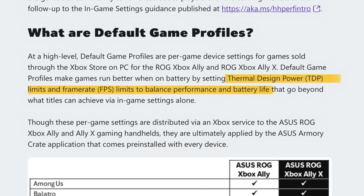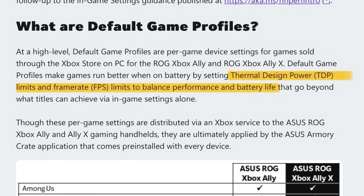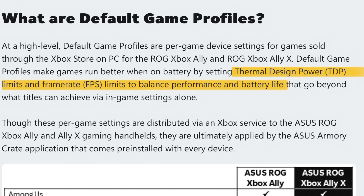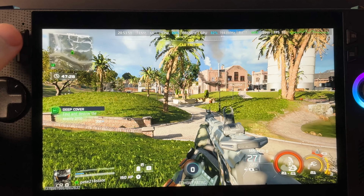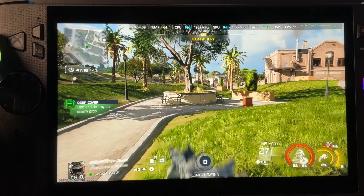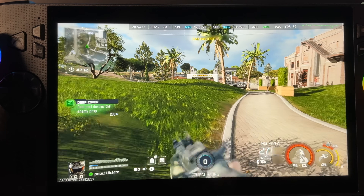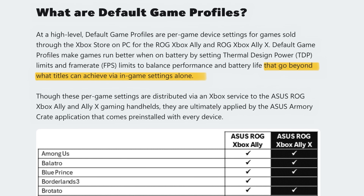At four is understanding how it makes games run better — by optimizing the thermal design power limits, known as TDP, and also frame rate limits, known as FPS. The benefit for us in games when the new default game profile feature is enabled is two things: we'll get better performance in games, and also the very best battery life possible so we can play for longer away from a charger.